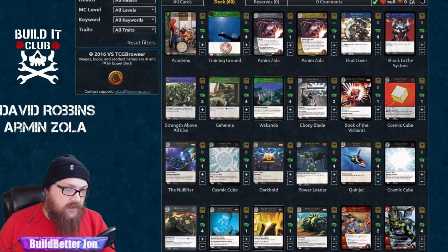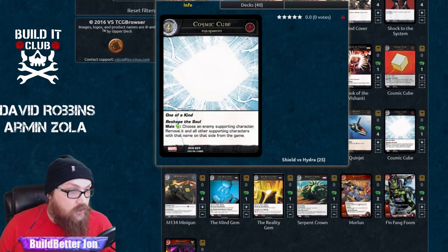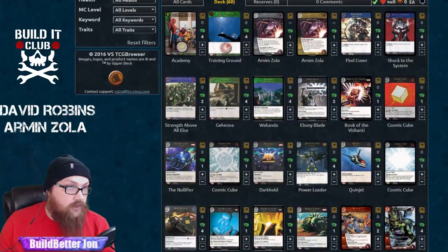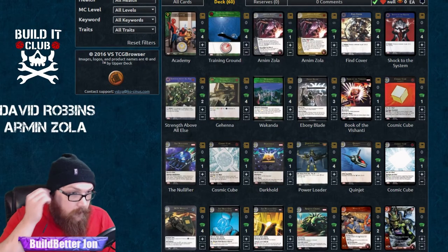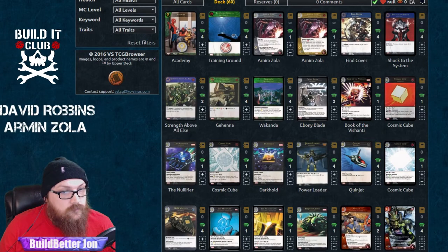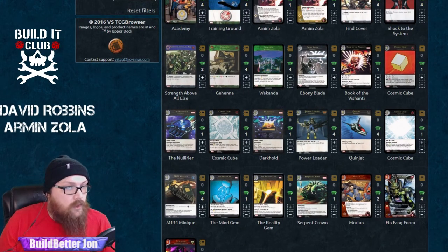We have Zola's powerhouse cards — the Power Loader and the Quinjet — because any deck that gets to play a three-cost that's an 8/8 or a 6/6 flyer has great stats. Those had to be easy includes. We also have the Cosmic Cube at four — 'choose an enemy supporting character, remove it' — but you're not on green, so how relevant is that ability? Not at all for me; it's more about the New Body. It's a 4/4, so I opted to go with bigger-cost equipment rather than another one-cost Hydra rifle.